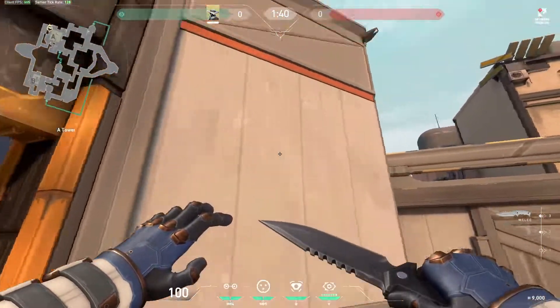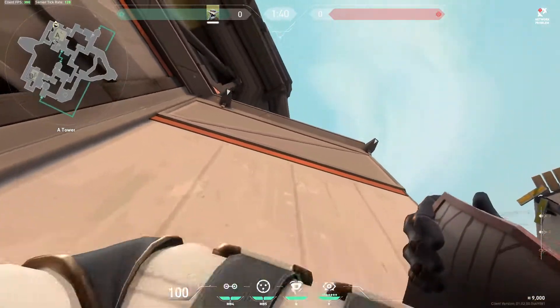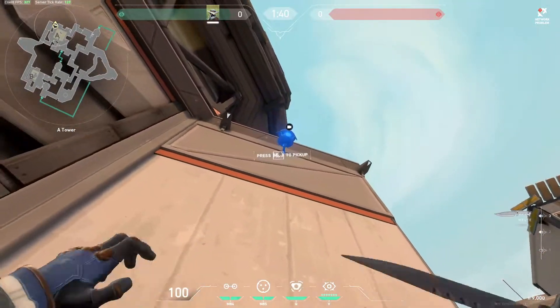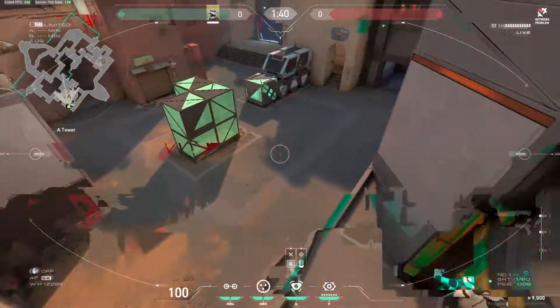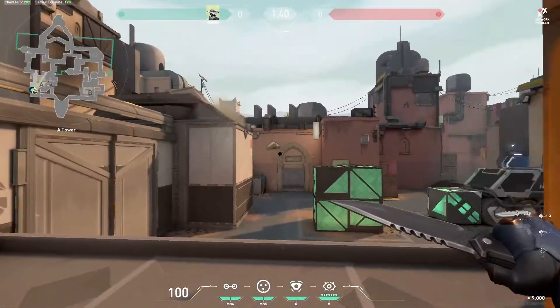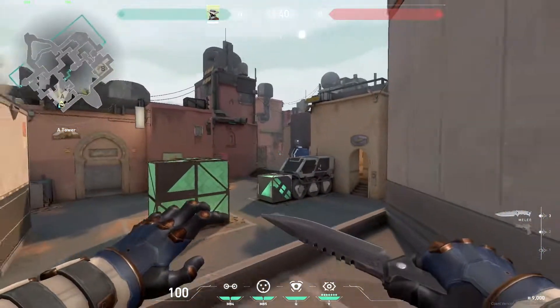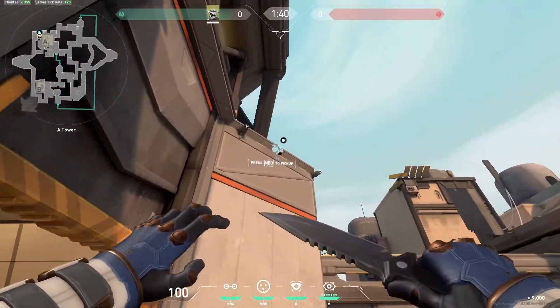The first camera I tend to use on this map is on this wall here. You want to be on this window ledge to place it so you can get it as high up as possible — just on that little ledge there. This gives you a great view of the whole site as well as both entrances. It is pretty obvious, but when someone's pushing from this angle there's loads of angles to check so they don't always see it up here.